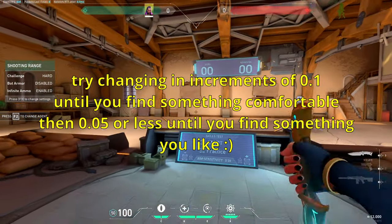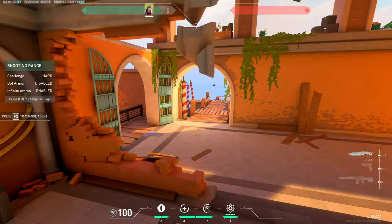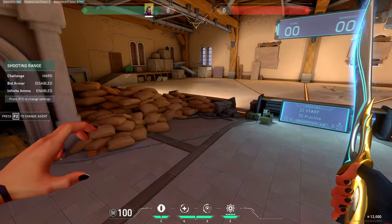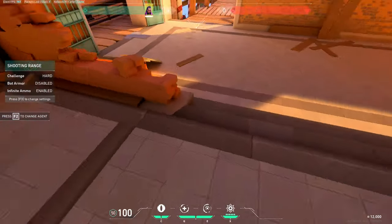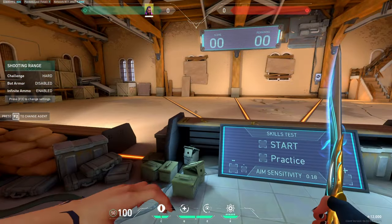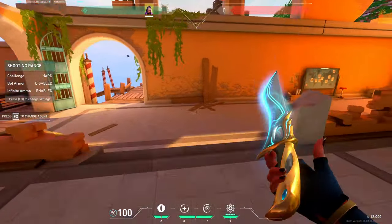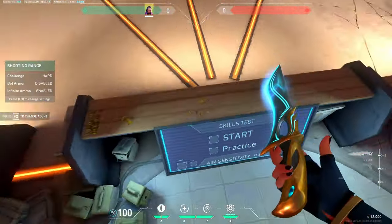Go into the range, practice a bunch of flicks from here to here, practice tracking, until you find a sens that's suitable for you — and then just don't change it. Once you find something comfortable where you can flick easily, do consistent 180s without moving your arm too much, and track well, just stick with it. It's so important to be consistent with your settings.